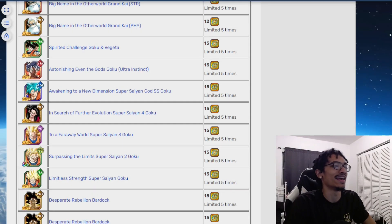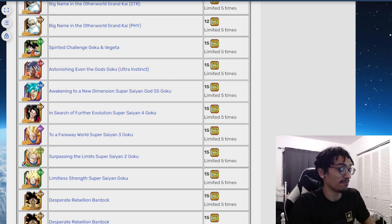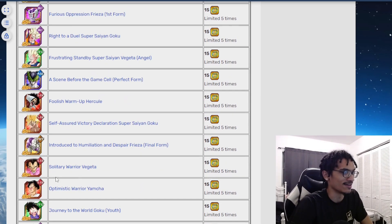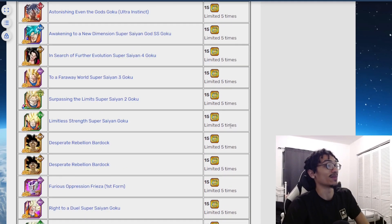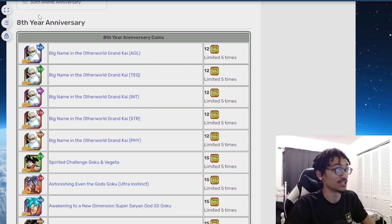Today we're going to talk about the anniversary cards in Dokkan, going from the first year anniversary all the way up to the eighth year anniversary. I'm not going to talk about worldwide download celebration cards — we don't care about the bowl cut Yamcha, the pink Shallot, or any of those. We're only talking about the anniversary cards.